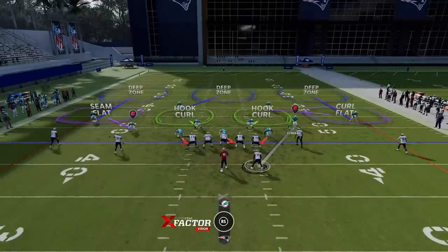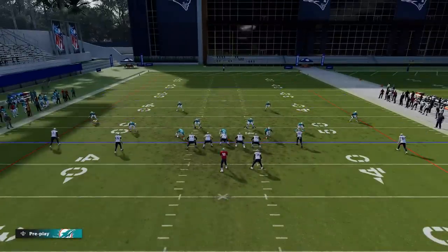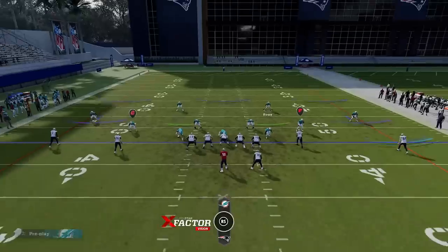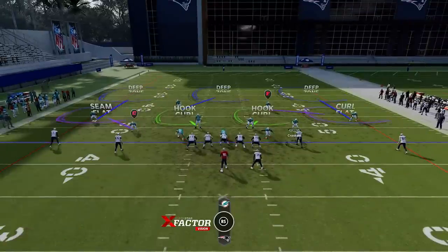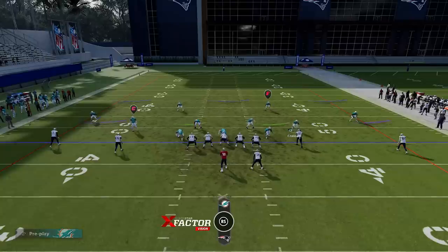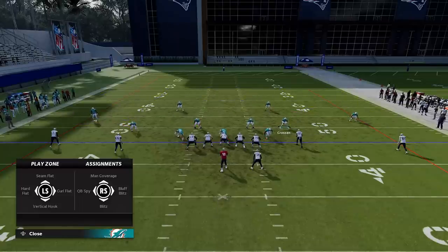Next up, the Cover Three Lock out of the Three-Four Odd. There's no real setup — this guy is man to the running back. You could change him into a hard flat since you have curl flats and a matching concept on the other side. It's just a unique defense. You have that free man to do whatever you want — man him to the crosser or anybody that you feel needs help.